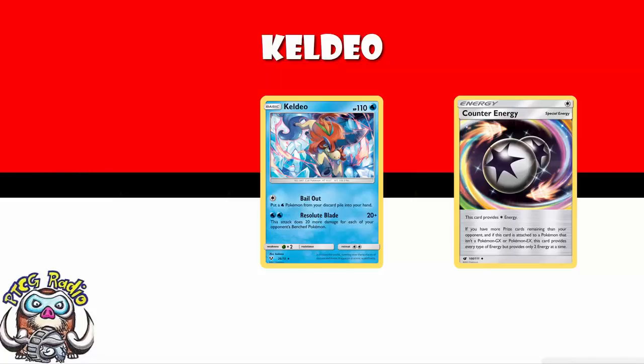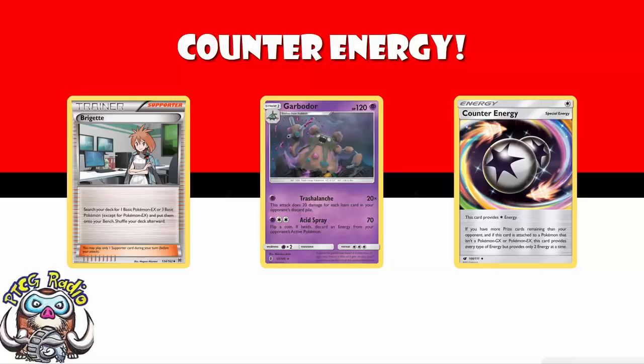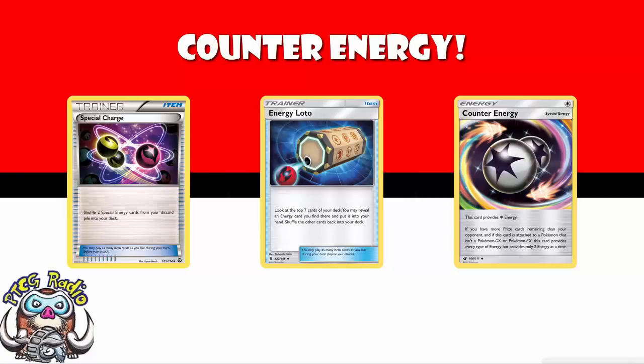You can see how many options you've got. There is absolutely potential here to play a low-energy attacker, maybe something like a Garbodor, and then just play a suite of Counter-Energy attackers. If you're ahead on prizes, brilliant! If you're behind on prizes, in you come with Counter-Energy, and you've always got something like Brigette to search all of these out in one go. Also consider Energy Lotto to search out Counter-Energy, and Special Charge to recover it in the mid-to-late game. I think Counter-Energy's got a lot of potential, and I hope that by showing these Pokemon in this video I have proven it.